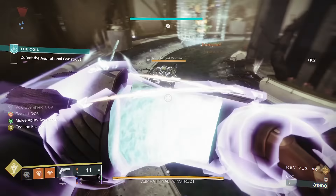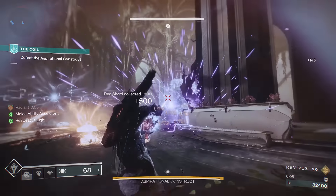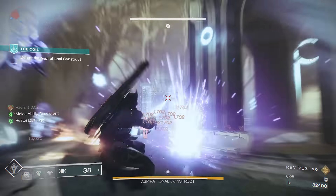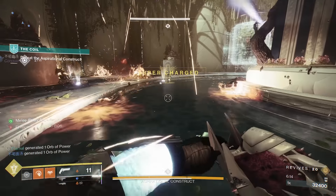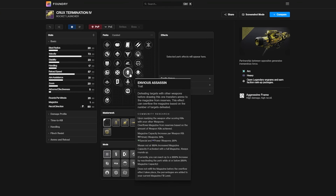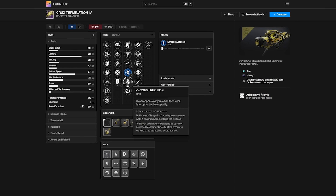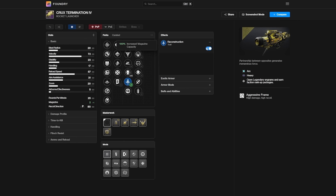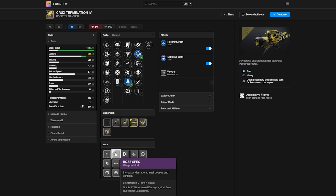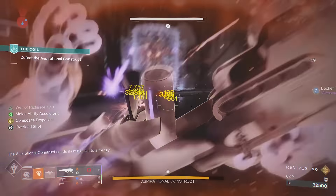The third rocket I want to recommend is a random world drop called the Crux Termination. This is a brand new rocket launcher this season and it is one of the best in the game if you can get it to drop. You can't actively farm for this one — just look out for it if you randomly get it to drop. The Crux Termination is very similar to the Cold Comfort: you can roll Envious Assassin in the first column and pair it with Explosive Light, reloading up to four or five rockets into one magazine and then unloading them all with a 25% damage boost.